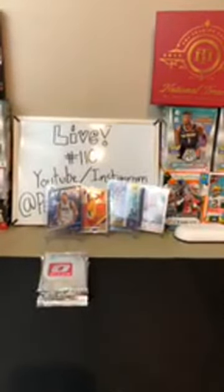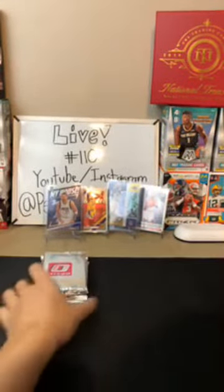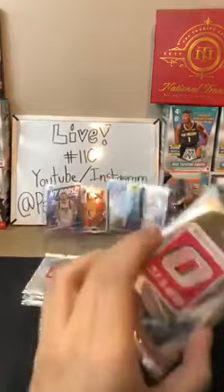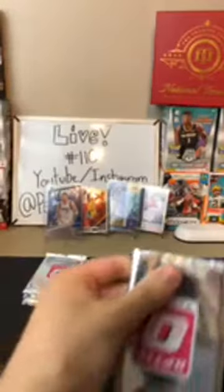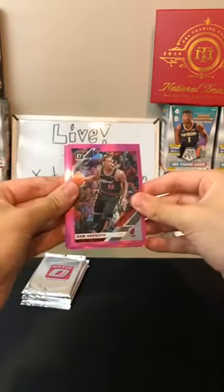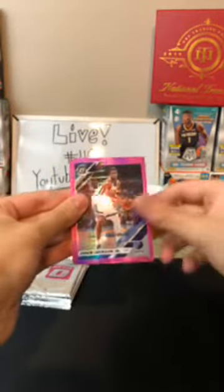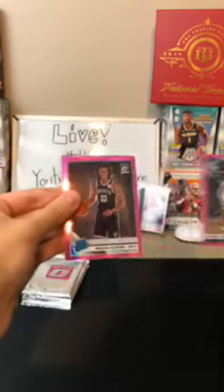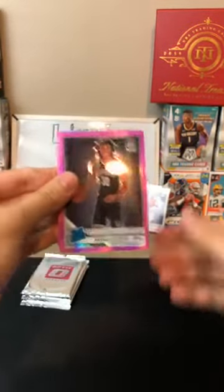Now opening the pink packs — I'll open them one by one, it's a little more fun. We got a Bam Adebayo for the Heat, Clint Capella for the Rockets, Jaron Jackson Jr. for the Grizzlies — he's a good player — and Nicholas Claxton for the Nets. Nice pink Claxton there.